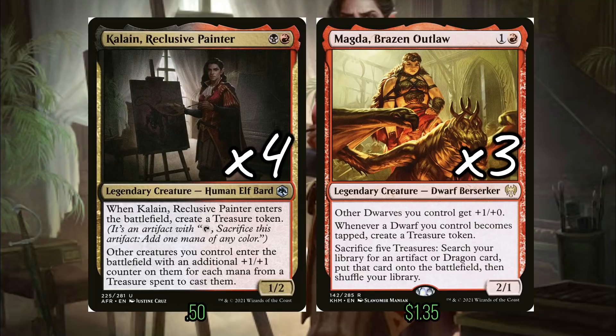There are 20-plus things that make treasure in this deck. So you're going to be swimming in a veritable Scrooge McDuck vault of coins. We're going to start with the four copies of Kalein, Reclusive Painter, and the three copies of Magda, Brazen Outlaw.